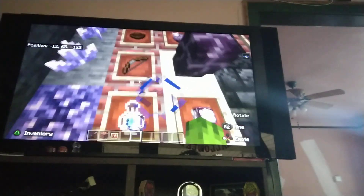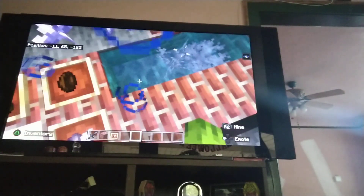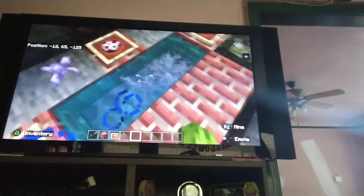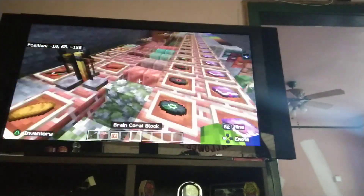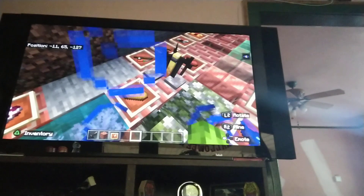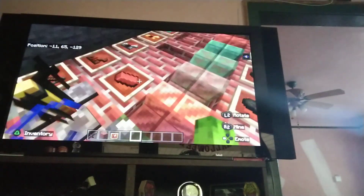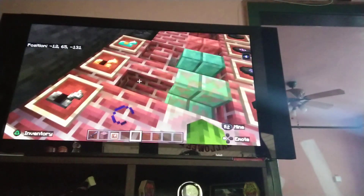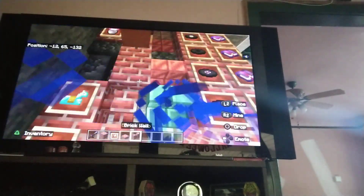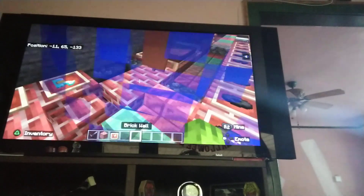Bow, bowl, brain coral block — oh wait, that's a mistake, I'll fix that off camera and maybe show it off next video. So brain coral goes here, then brain coral block, brain coral fan, bread, brewing stand, brick, brick block, brick stairs, brick wall, and this is brick slab — that's why it's ahead of the other ones. For some reason it's called 'bricks' instead of just 'brick.'